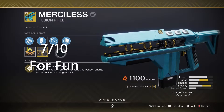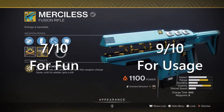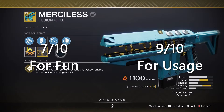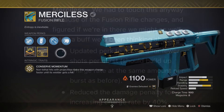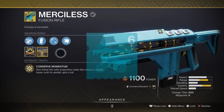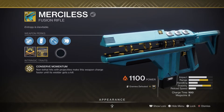MERCYLESS! I rate this gun a 7 out of 10 for fun and a 9 out of 10 for usage! Although it may feel like a regular fusion rifle against red bar enemies, MERCYLESS really shows its true colors once used against bosses and orange bars — and champions! With buffs coming to MERCYLESS in Season of the Lost, it will be its time to shine again — especially with Unstoppable Fusion Rifles coming next season! Thank you for watching and as always, have yourselves a very good one!